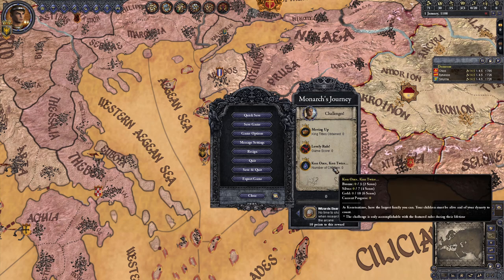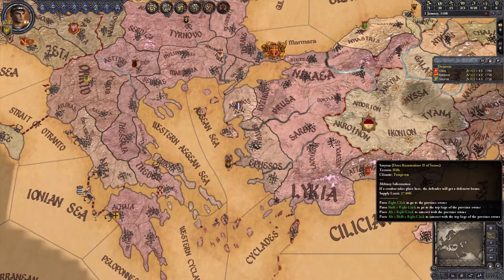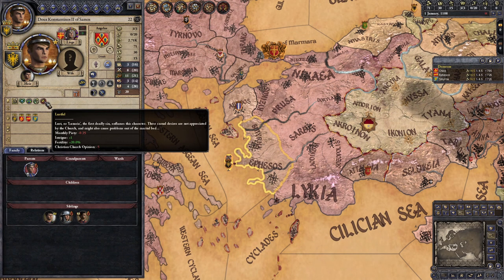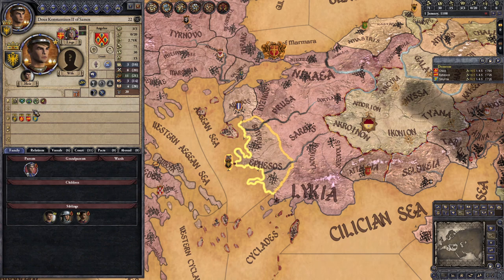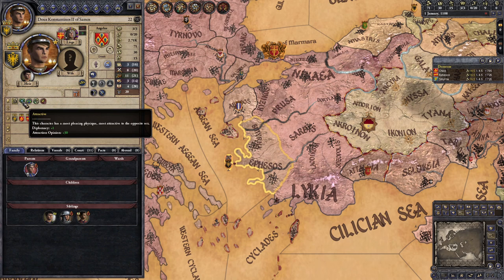Finally, Con Once Con Twice: have as many of your own children alive at the same time as possible. Three for Bronze, seven for Silver, and ten for Gold. This can only be completed while playing as our original ruler, Constantinos. Constantinos is in a good position to complete this challenge — he's young, lustful, and a fortune builder, meaning his fertility is really high right off the bat. He's also attractive and groomed, which greatly increases his opinion with heterosexual women. Still, ten kids all alive at the same time is a tall order, so you'll almost certainly need to rely on some infidelity.